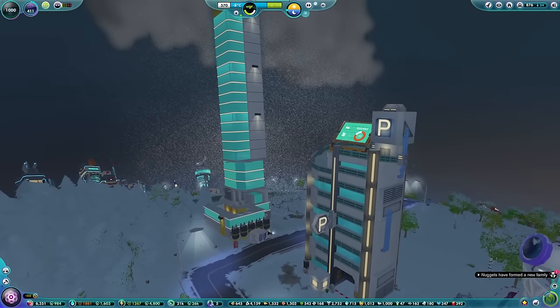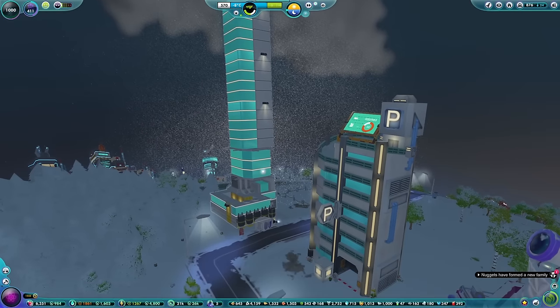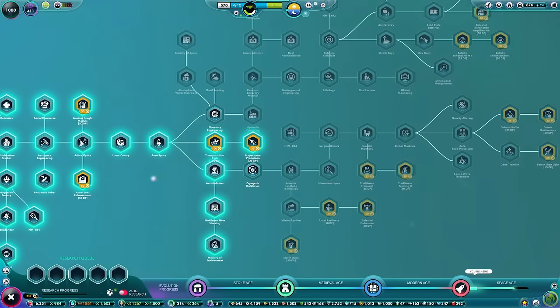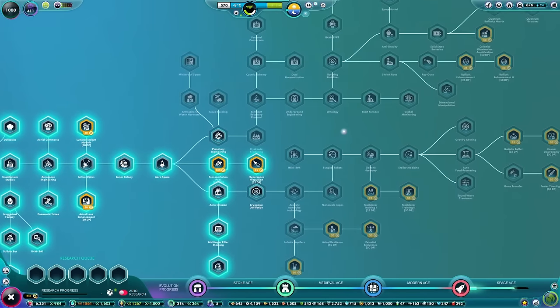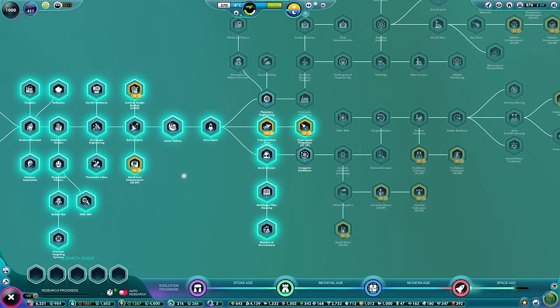We cloned a fabulously dressed Nugget last time as well using our cloning tower — that was amazing. And even though we are officially in the space age, we haven't really done that much in the way of space age research. We've got all of that to go. I think the official start point of the space age is Lunar Colony — that's when you unlock the first building with the word space in front of it: space residential buildings. So I think that's when the space age begins.